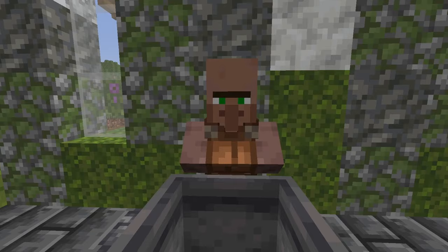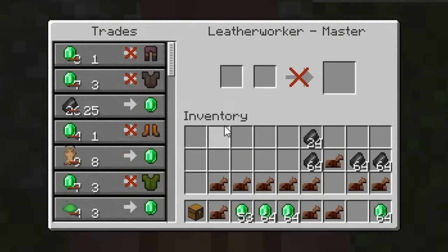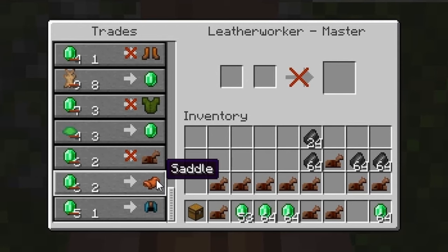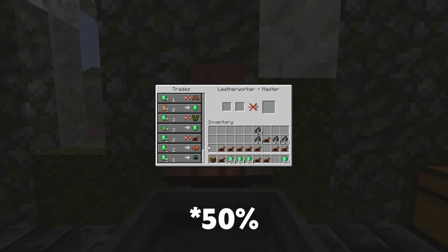You can also gain saddles from trading with villagers, but they need to be at the master rank. After a while, you should be able to unlock the saddle trade from the leather worker as long as he's at a master level, but you only have a 60% chance of it actually being a saddle, and it's normally gonna cost around six emeralds.